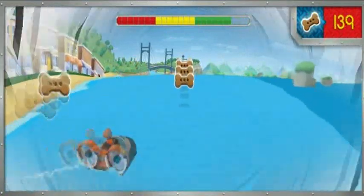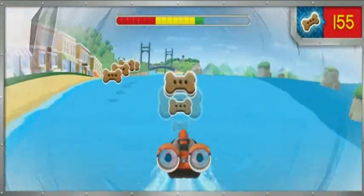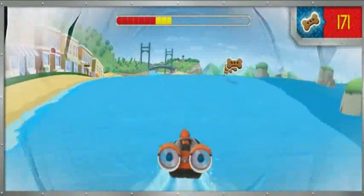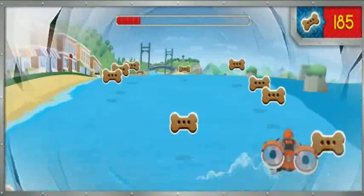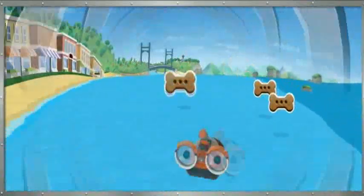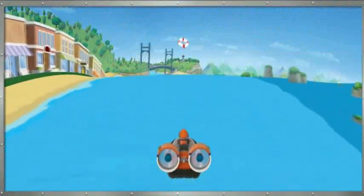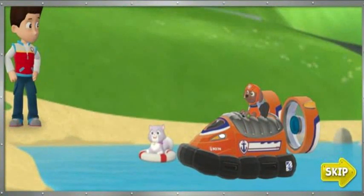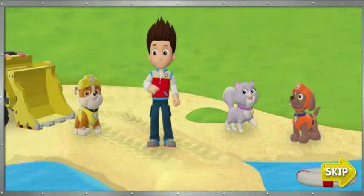Now let's grab the pup treat! Rubble used his recycled things to build a sandbar to slow down Callie. You're safe now, Callie. Great job, pups.